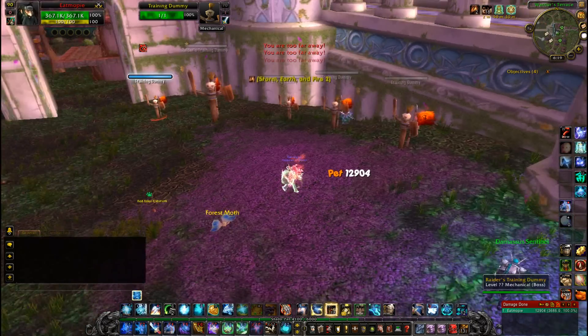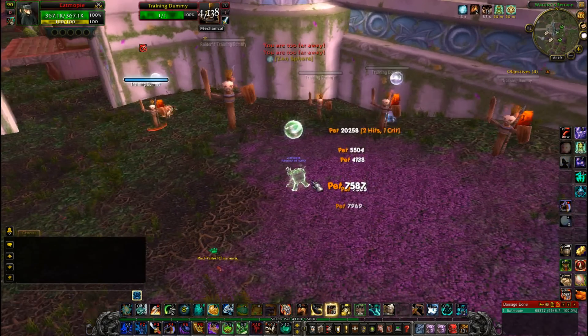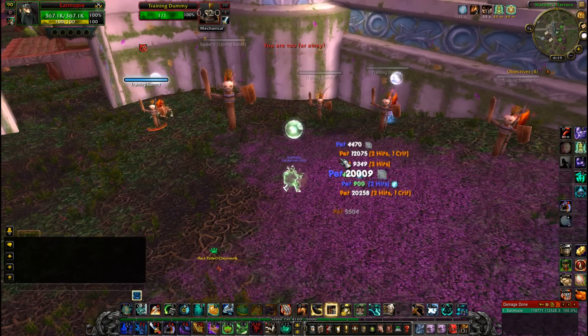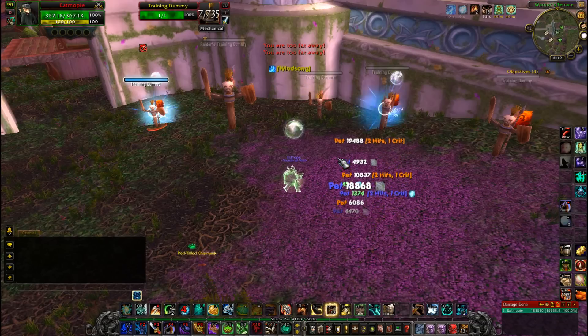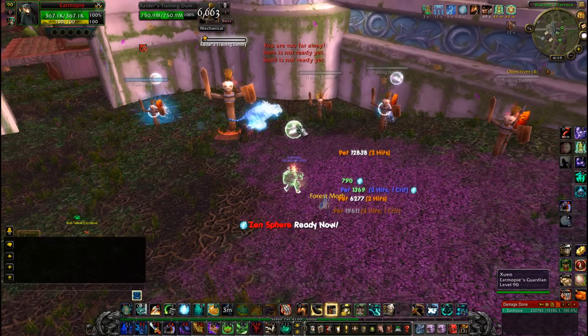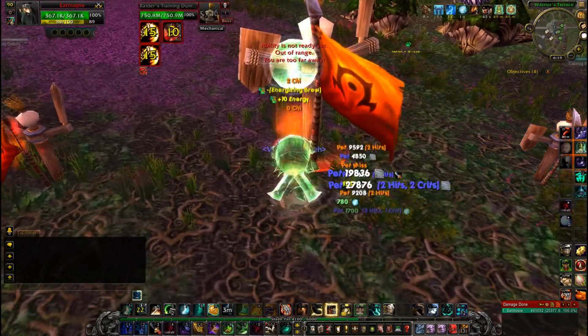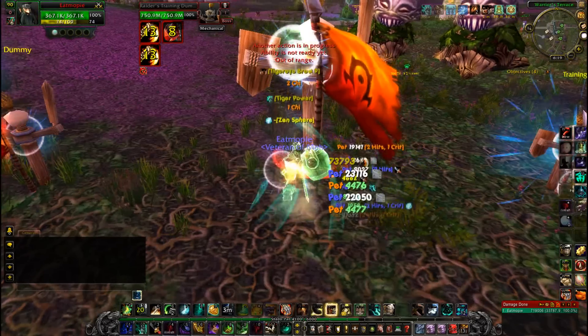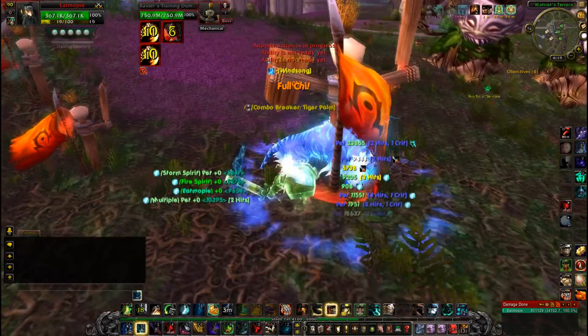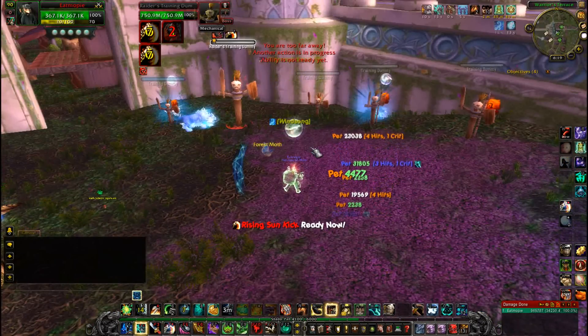They will mimic most of your abilities. They will use your healing talents — Chi Wave, Zen Sphere, Chi Burst — they'll use them all. They'll also use Rising Sun Kick and Tiger Palm, they will gain Tiger Strikes, and your Blackout Kick dots will apply to their targets.